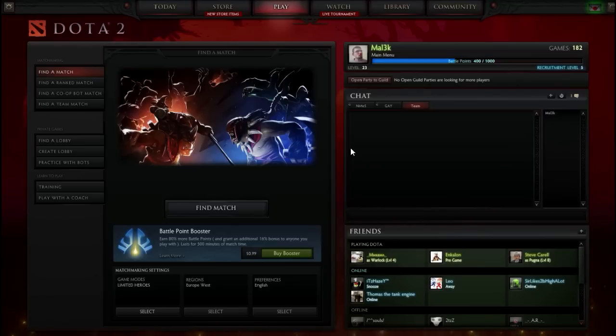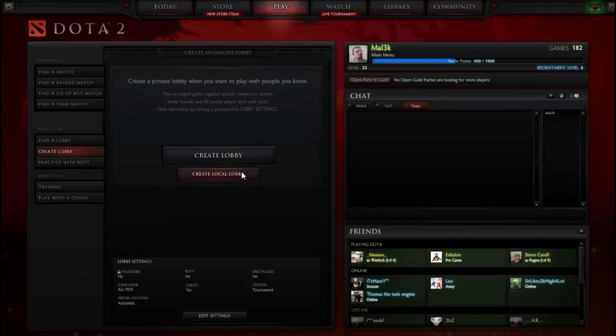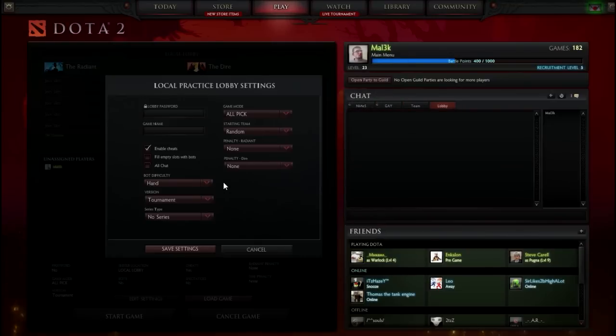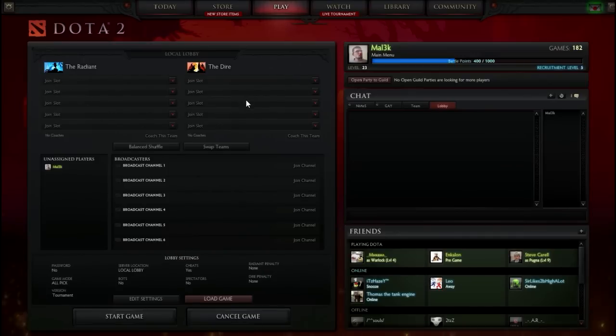Hi guys, this is Malek and today I will show you how to create a practice game in Dota 2. First, go to create a lobby, then click create local lobby, edit the settings and make sure to check enable cheats, save, then join the game.